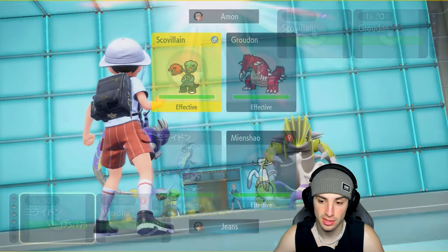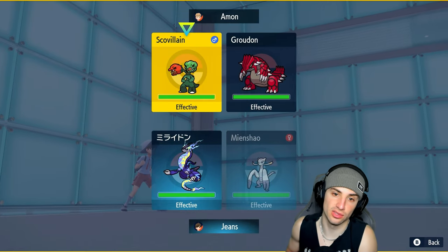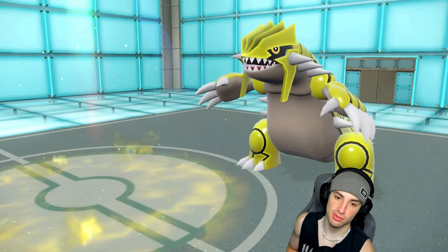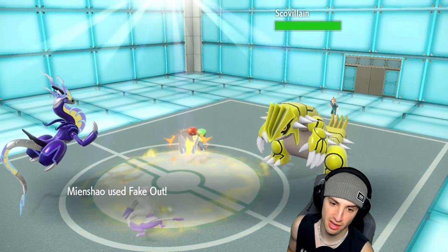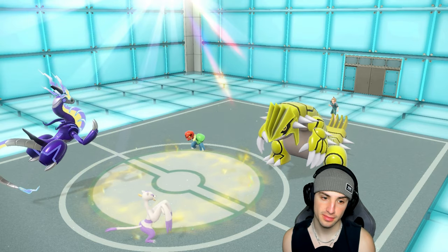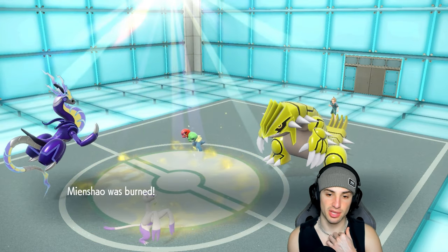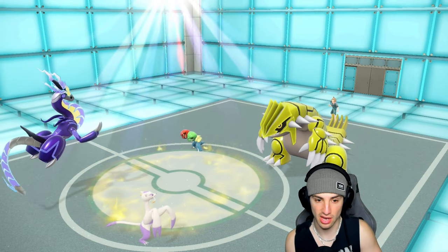That's exactly what we do — Draco Meteor into Groudon and Fake Out Skeledirge. I'm faster than Groudon so I'm going right after it. Groudon protects — that's fine, that's why I picked Skeledirge. The Fake Out flies and does some nice damage. They're cover-cloaking with Skeledirge. Draco Meteor is going to absolutely rip into this Groudon.